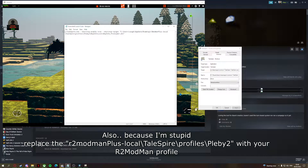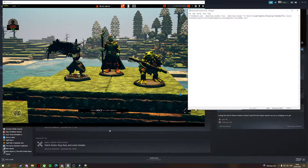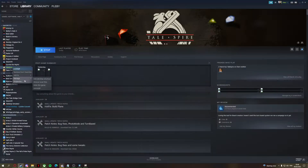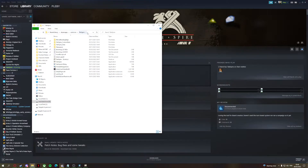You'll also need to put your directory for Steam, but we'll do that in a second — it's super easy. Go to your directory for the game, which is simply right-clicking on Talespire, go to Manage, Browse Local Files, and there you go. You've got it, as easy as that. Just grab that directory.